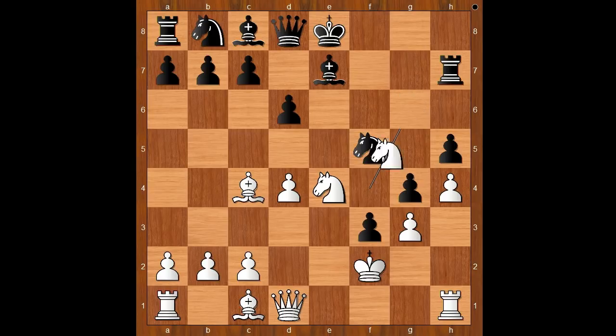Knight to g6. Queen to e1 was suggested by chess experts after the game. Back to our game: knight to g6, d5, knight takes on e7. Rook takes knight was expected. d takes on e4, knight to d5.